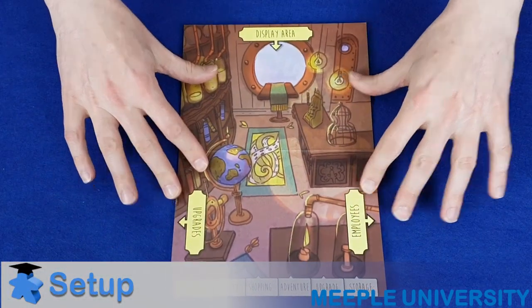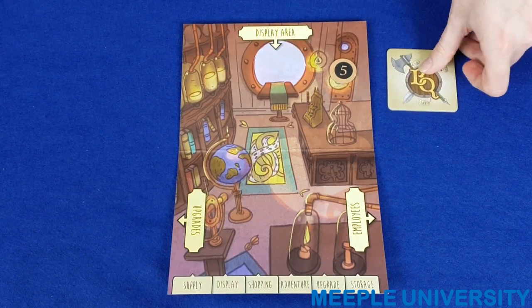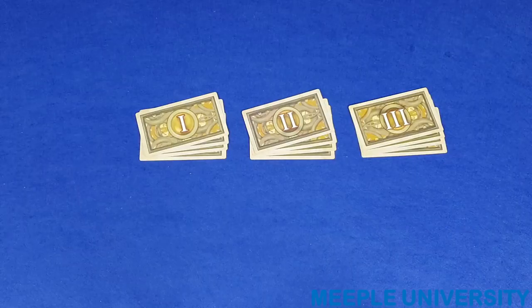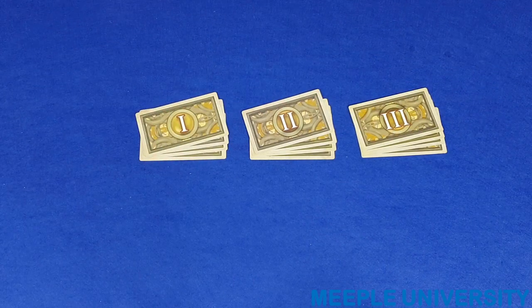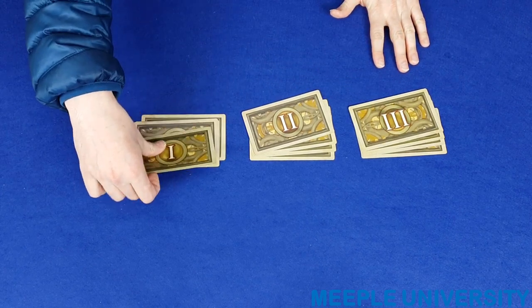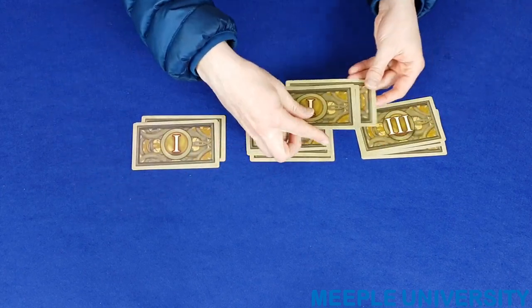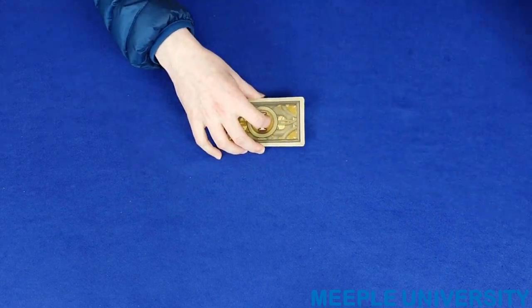To set up the game, each player takes a store board folded open, five coins, and one player takes the quest token. Next, set up all of the decks of cards in the common area of the table. Take the monster cards, separate them by the number on the back, choose one from each pack at random to place in a pile, and remove the rest from the game.